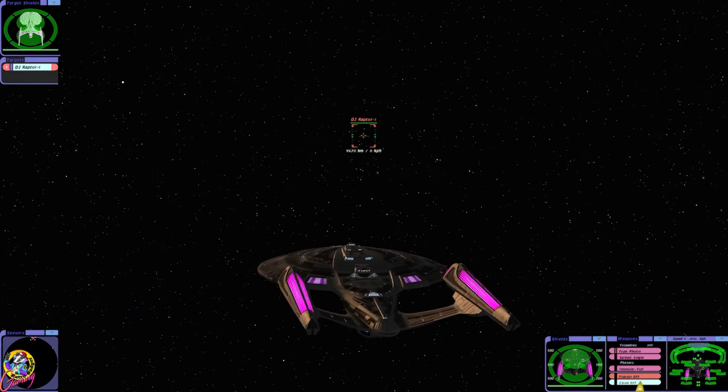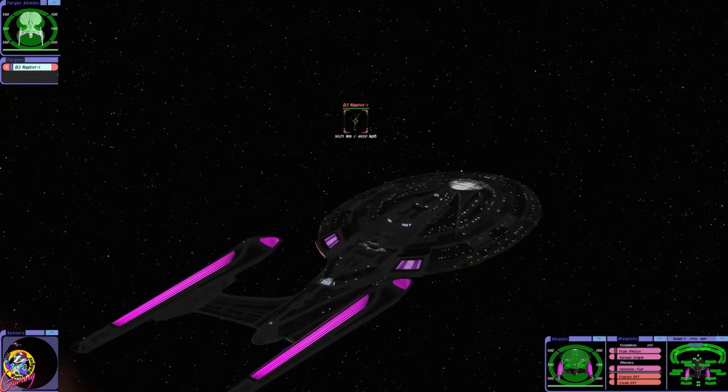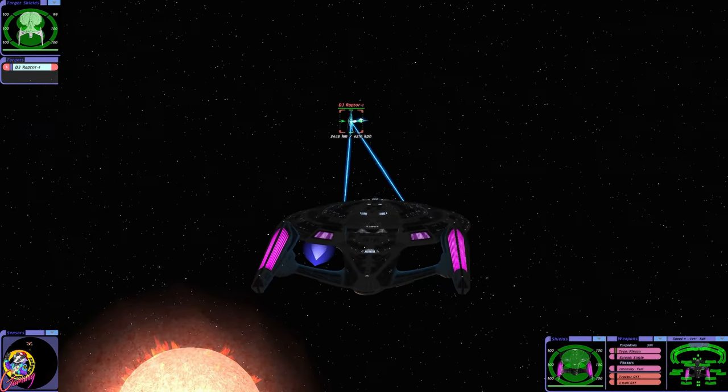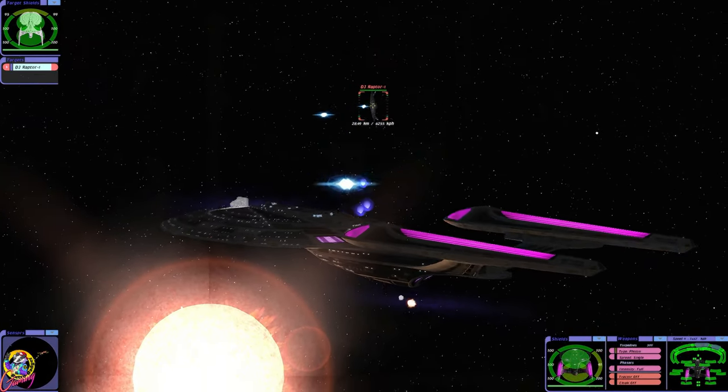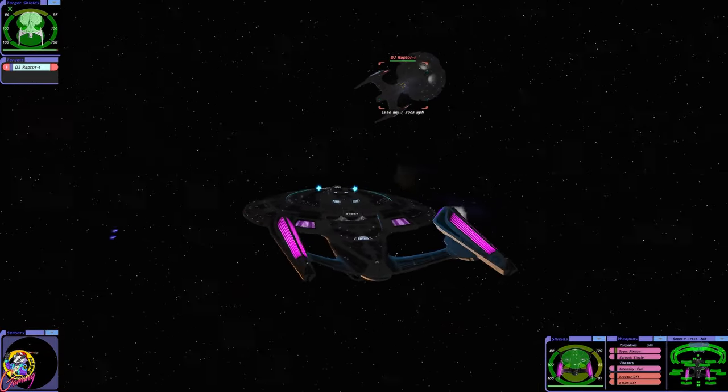It has a cloaking device also, and the maneuverability is superior to the standard Sovereign classes. So the Raptor is no slouch — it's a very powerful starship.